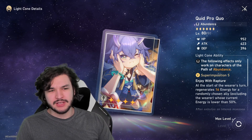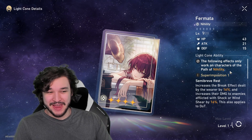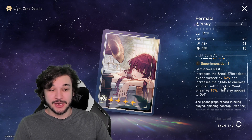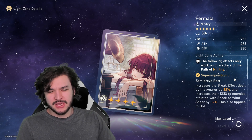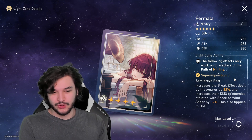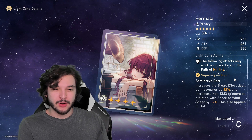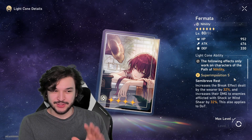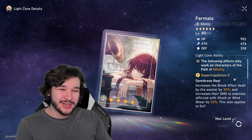Next is Fermata, for nihility characters like Sampo, Welt, or Pela. It increases the wearer's break effect by 16% and increases their damage to enemies afflicted by Shock or Wind Shear by 16%, going up to 32% at max. If someone on your team is lightning or wind type and breaks a break bar, you get 32% extra damage for a couple of turns. Sampo is your free nihility option and is wind type, so he benefits — but he doesn't do a ton of damage. Can be okay in some scenarios, not my favorite.